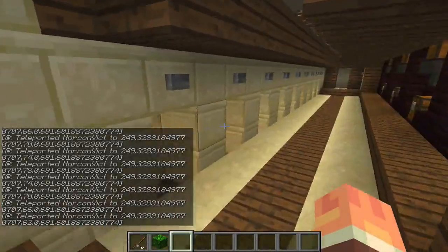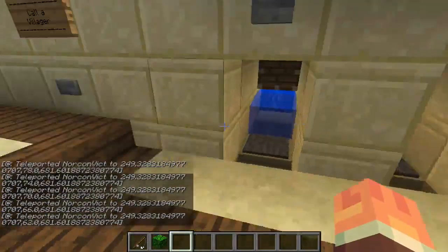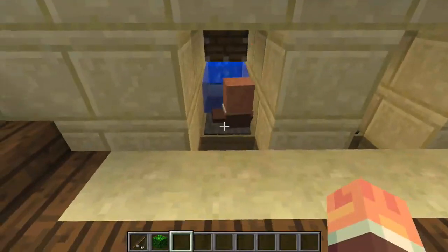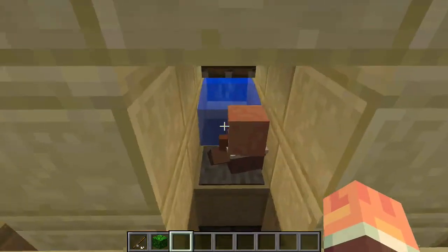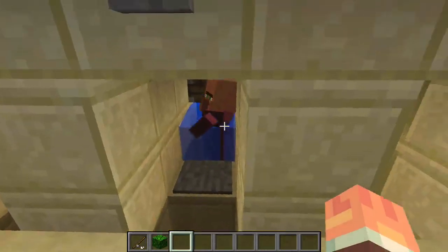So here is a villager sorter slash trading system. So you call a villager — I'll call three — and then while they're trying to swim up the stream, I'll explain some stuff. So when they hit the pressure plate, water stops flowing here — down and there — so that way they can't go up this tube, so they have to go to the next one, climb up that, and so on.